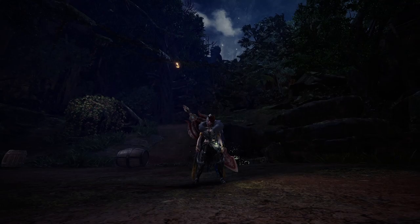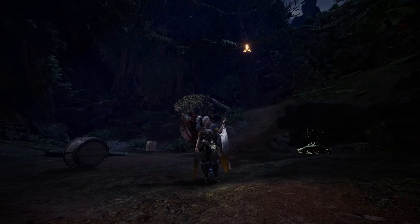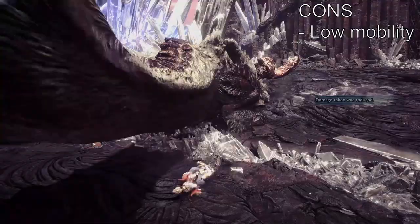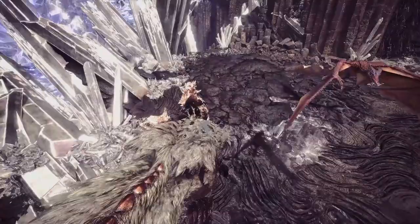First up we have the Great Sword. This is one of the beginner friendly weapons — so like the name and appearance suggests, this is a chonky sword. You move slow, you attack slow, you recover slow, but you hit extremely hard in exchange for that mobility loss.